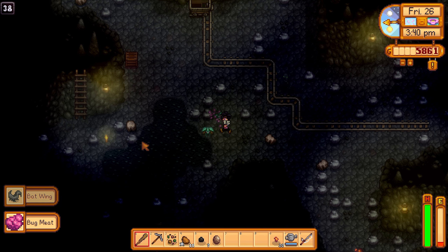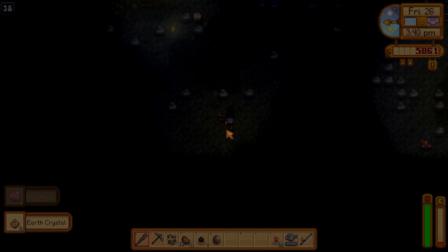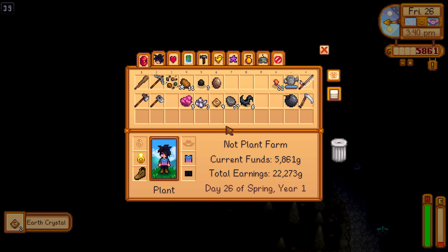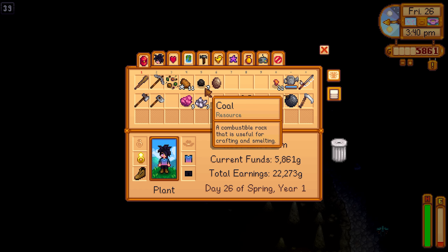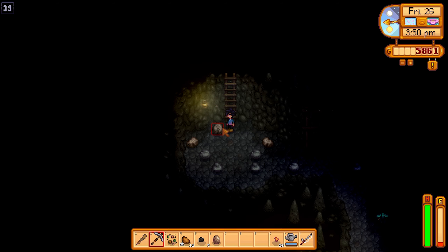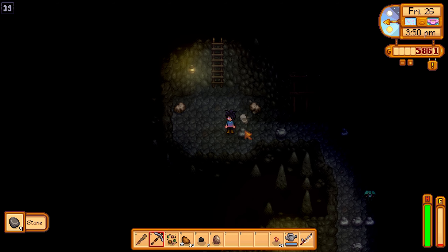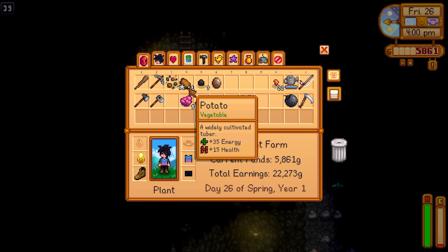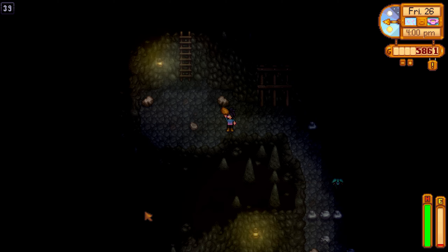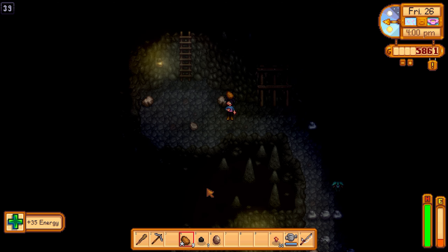May as well kill these guys for some bug meat. We'll go down — wait, earth crystal, and then we go down. We only have seven coal, how do we only have seven? I feel like the wizard likes earth crystals — could be wrong, maybe it's quartz. We'll try and give one to the wizard; I want to be good friends with the wizard.